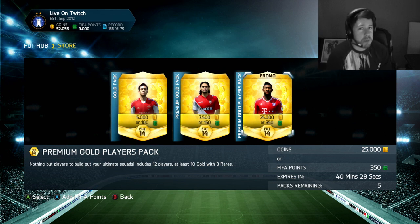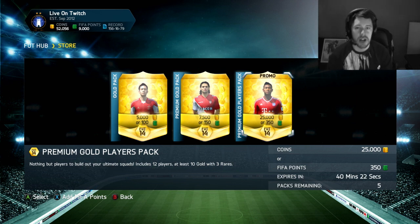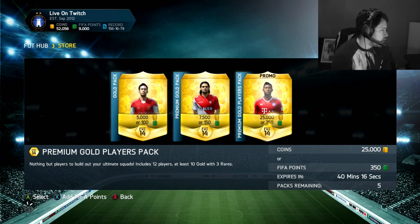Before we go any further, if you would like to purchase any FIFA Ultimate Team Coins, check out footcoinemporium.com. Their link is in the description below. And if you use the discount code NEPO at checkout, you will receive 5% off your coins. Now without further ado, let's get into the first pack of the day.